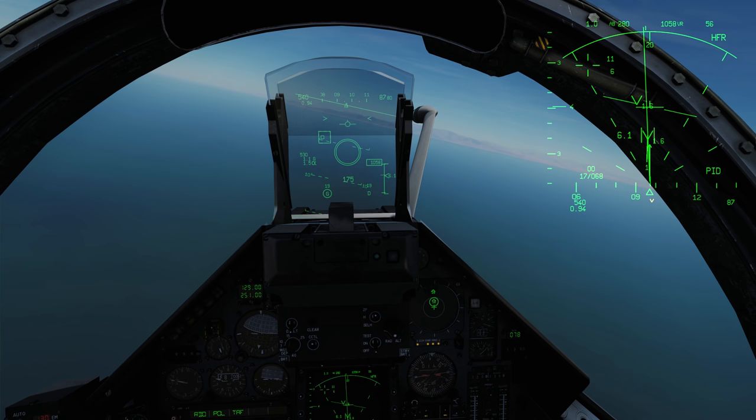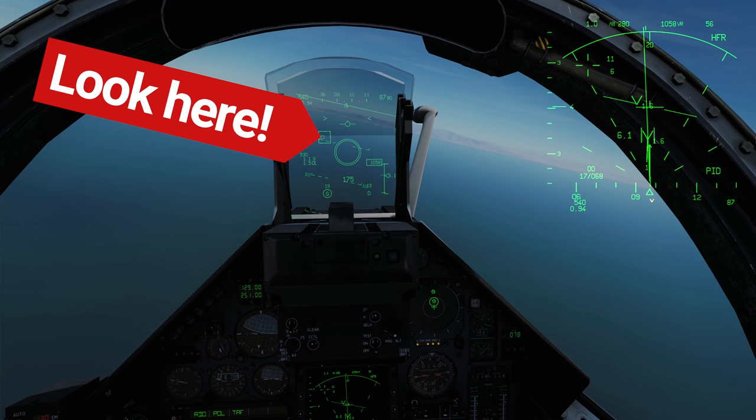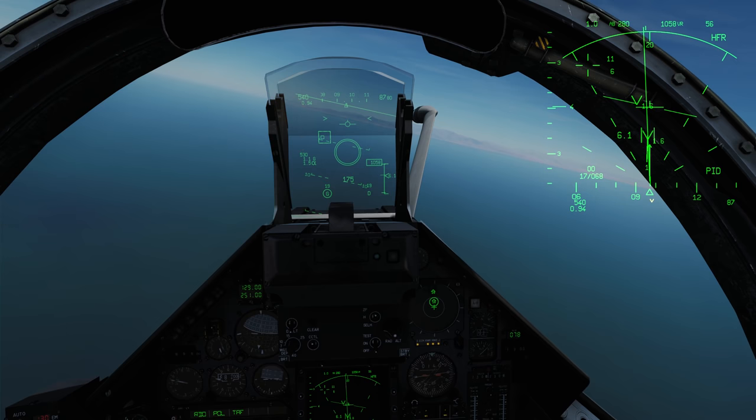The interception flight director is the small box inside the locked target box on the HUD. It indicates the point towards where the target is flying and is the point where you should place your nose for the best interception course. The interception flight director is not bound to any specific weapon and will appear for all air-to-air weapons. Basically, what we want to do is put the flight director ring around that small interception flight director box.